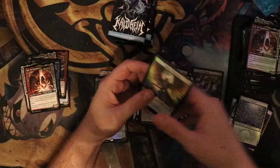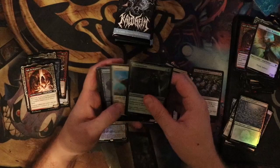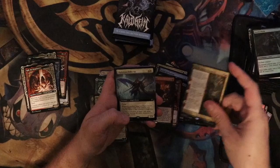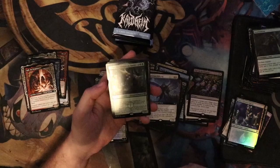So far this box is okay. I'm not saying it's wonderful or amazing, but the overall things we've gotten so far have been pretty great. We will see in the second half. Snow-Covered Island, Blood Sky Massacre, Righteous Valkyrie extended art.